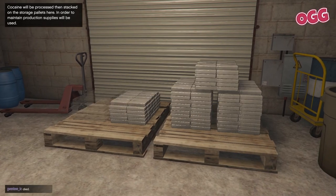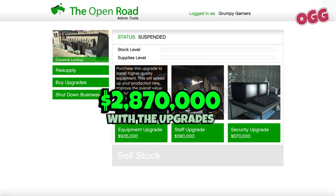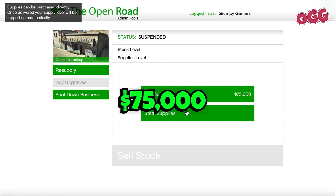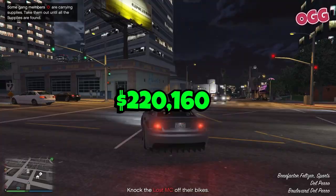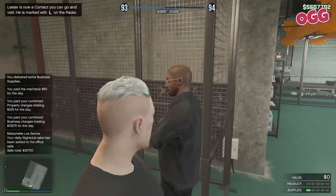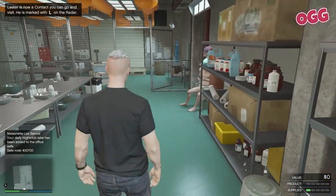First, we've got the powder lockup, with the Alamo Sea being the cheapest at $975,000, or $2,870,000 with the upgrades. Looking at a single resupply, which will set you back $75,000, a single resupply will gross you a tidy $220,160 and take about two hours to complete. If you want to fill the lockup to capacity, it will take two and a half resupplies and bring in $504,000 per run. Assuming you've purchased your supplies, that works out to a net profit of about $72,500 per hour, giving you a breakeven of 39 and a half hours.